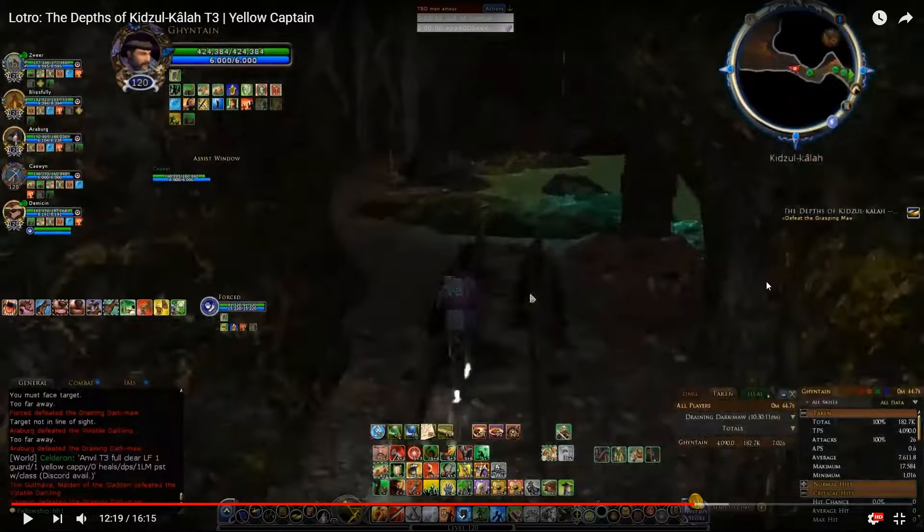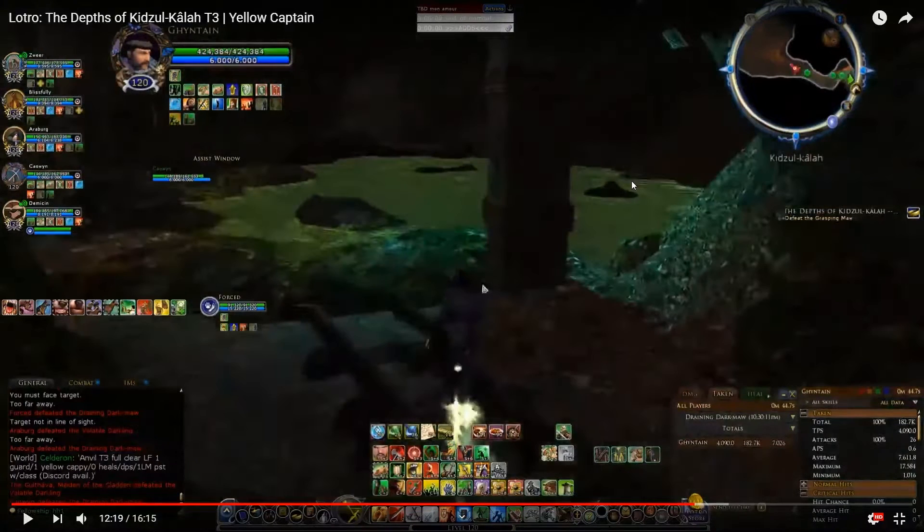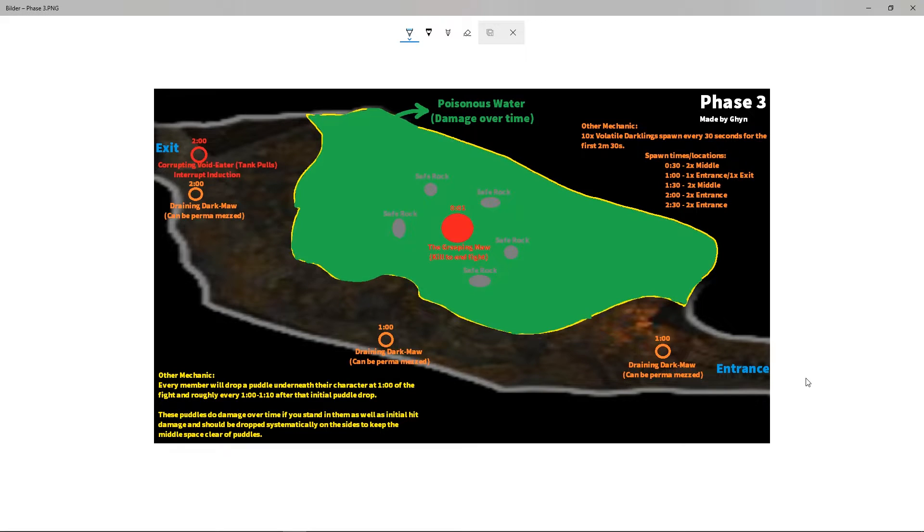This brings us to phase 3, the final boss of the instance. Once you finish this, you're done. This is the entrance to the arena. You have land on the left side all the way to the exit. The main boss will spawn in the middle. There are rocks in the water you can stand on safely. The water is poisonous if you stand in it. This is an overhead view of the arena — entrance here, water, land all the way on the left to the exit.